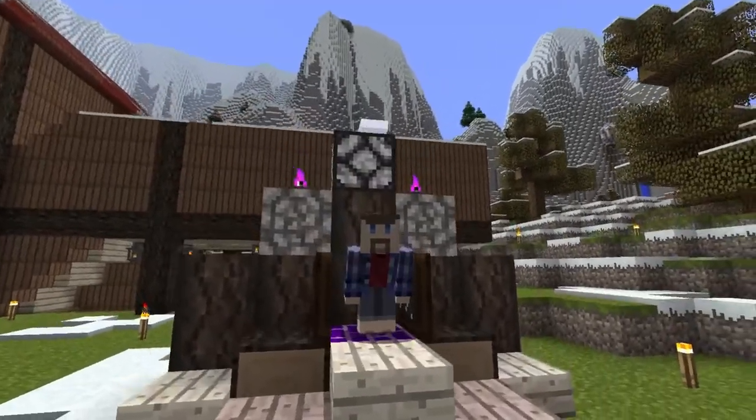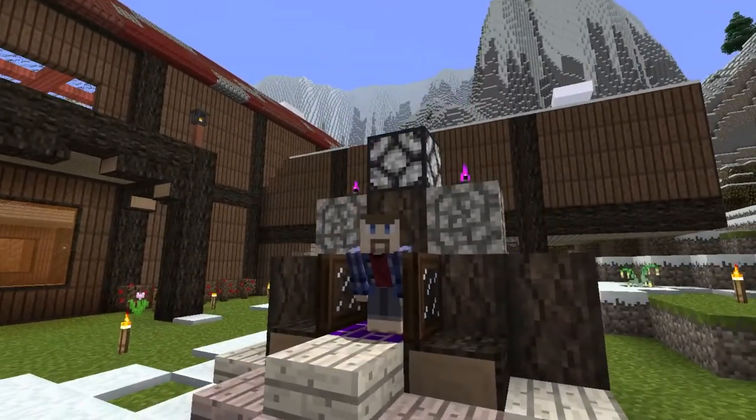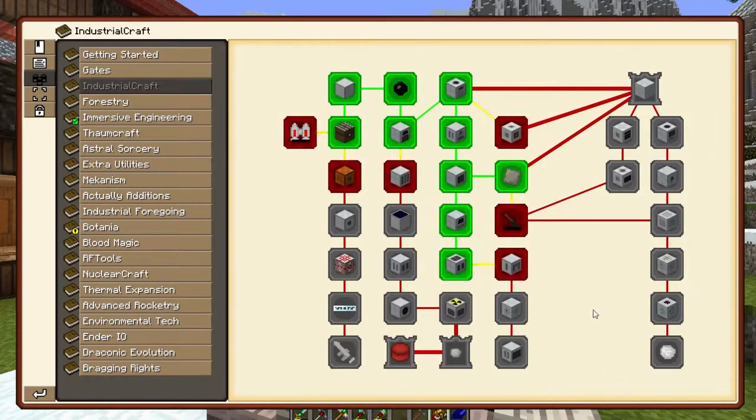What I actually want to do is get to the Matter Fabricator and Replicator, but we've got a lot of prerequisites ahead of us for that. If we look on the quest book, you can see how most of it's still red or gray, and the Matter Fabricator is right here — its whole chain goes down this way. So to do that, we need to build all of these other red things first.